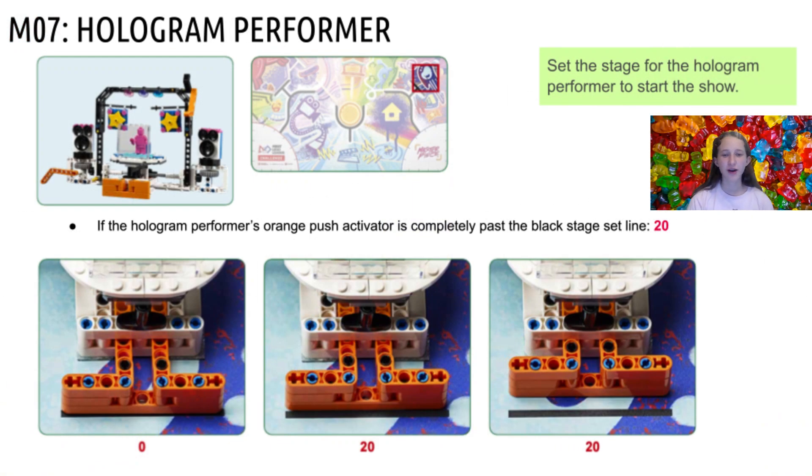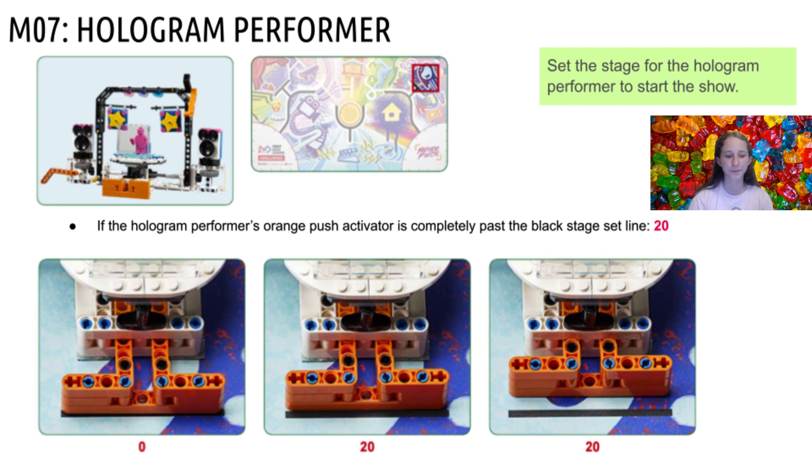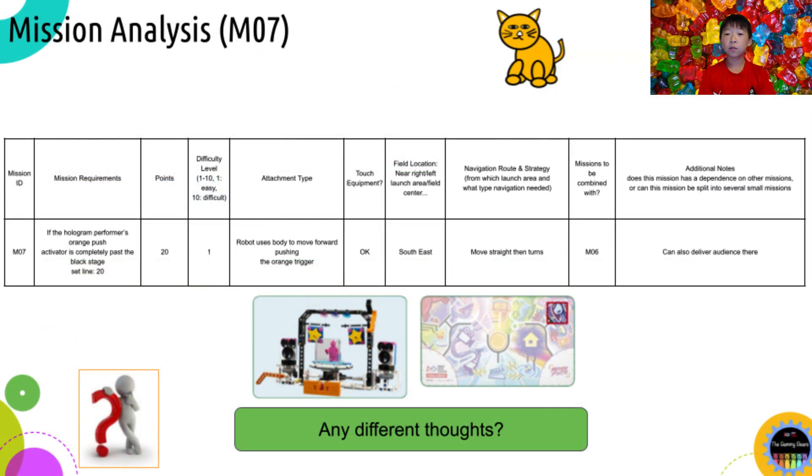The seventh mission is the Hologram Performer. The robot needs to push the lever all the way past the black line. As this mission is quite simple, it has a difficulty level of 1. To solve it, you can just use the robot's body or a flat wall to push the lever. The navigation is quite simple, consisting of move straights and turns. You can also deliver audiences there for more points.